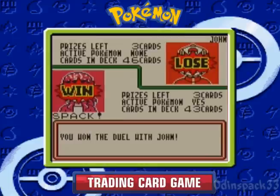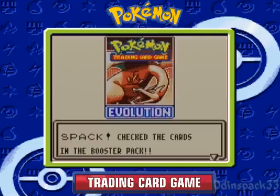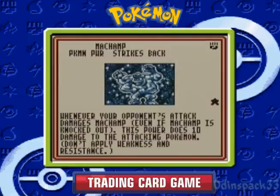Oh, there's Bill. So there you go — first duel won! We're gonna get an Evolution Booster Pack, which is pretty sweet.